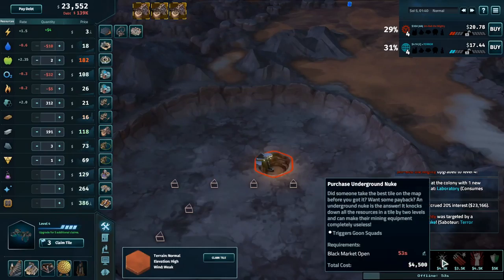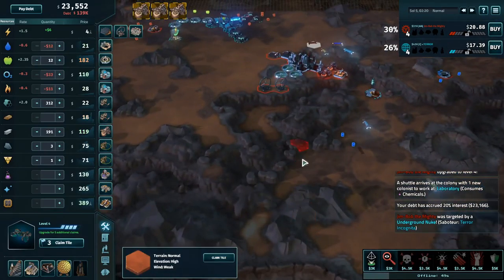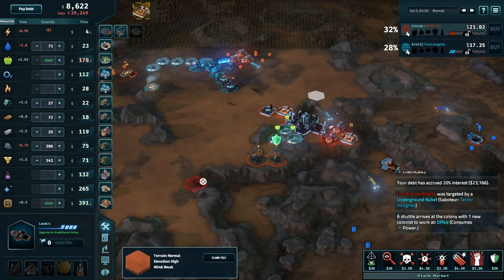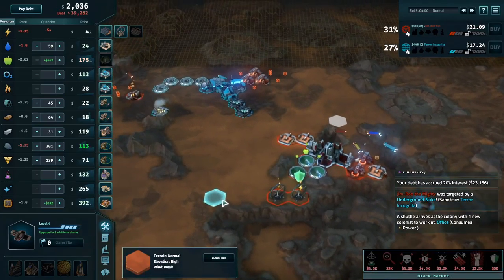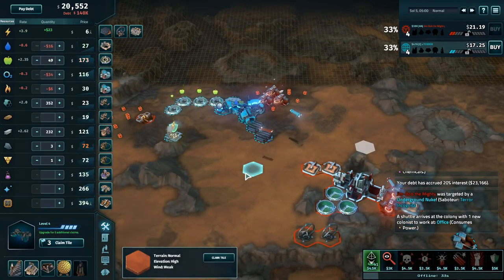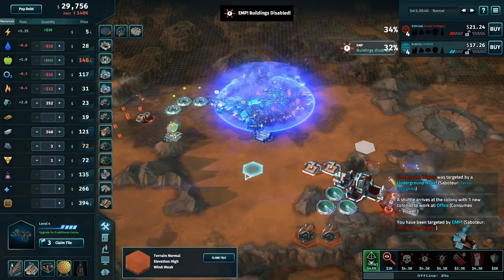Terror responds to the high carbon price by nuking Jim's carbon elemental quarry to the south. Jim has plenty of carbon on hand so that won't hurt him anytime in the near future, but could be a little bit of annoyance as this game goes on. Terror, with that upgrade, has started to pull in cash a little bit faster than Jim Bob.